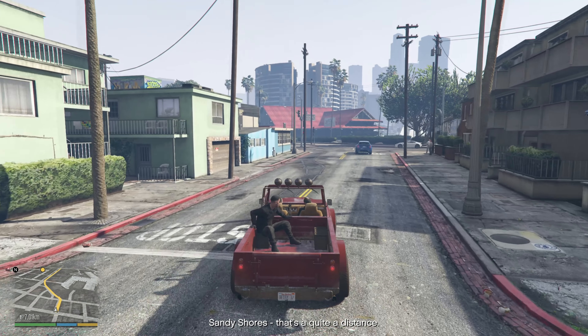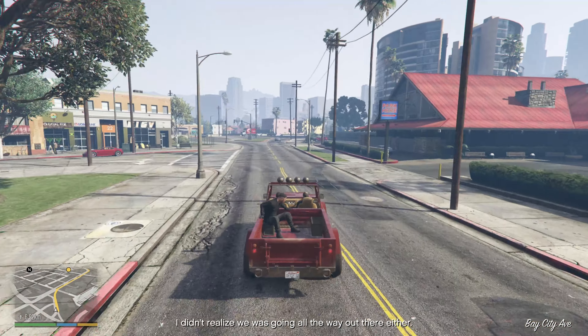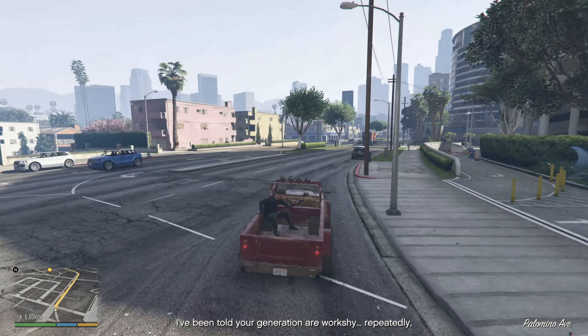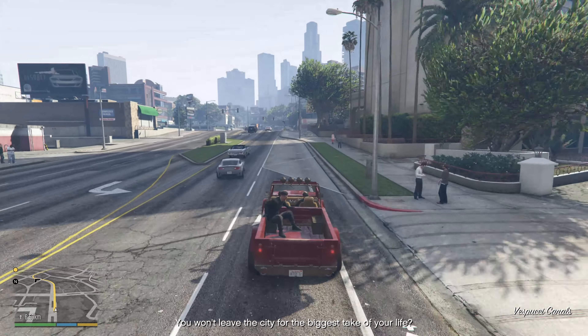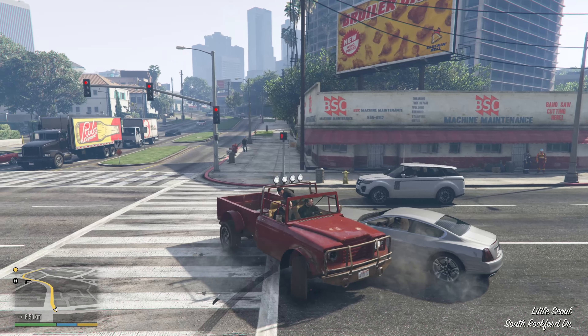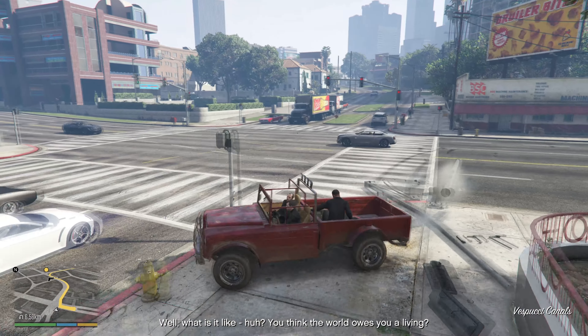The only reason why this boat is sort of relevant is because there is a conversion in the mission The Long Stretch which can give any vehicle bulletproof tires, including this dinghy. Since the last opportunity to play The Long Stretch is before the mission Hoot Safari, you can never give bulletproof tires to the Monkey Business one. So this dinghy is your only chance, as it can be obtained before Hoot Safari.